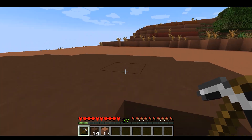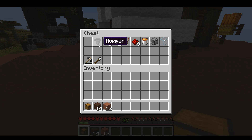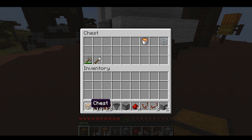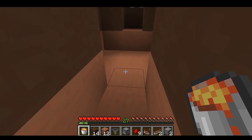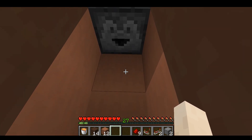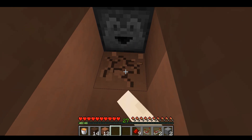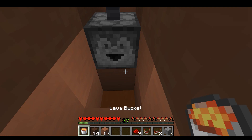Now I want the equipment. Get chest, hopper, stones, repeaters, and redstone. Keep the chest, then the dropper, and keep the hopper or the dropper. Now I want to put lava in front of the dropper — quick, quick, quick. Keep lava like that.